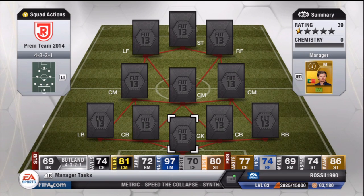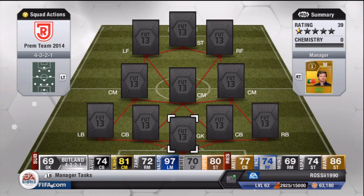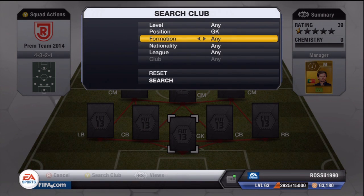Hello guys, mrlc1990 here and it's going to be another squad builder on my channel. It's going to be a little bit different. This is going to be a potential Premier League team for FIFA 14. Players who have already joined current clubs as of now — I'm doing this on the 27th of June 2013. Some players are already signed, others are just linked. I'm gonna make a team around that and see how well it plays. So we're going to use a 4-3-2-1 formation.